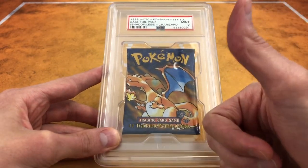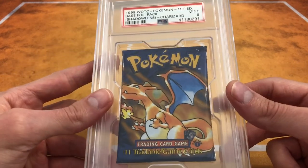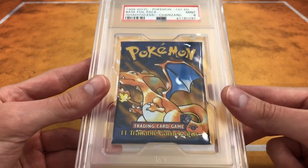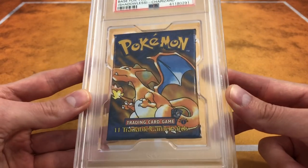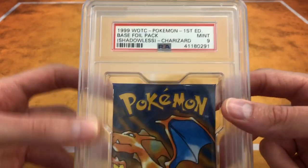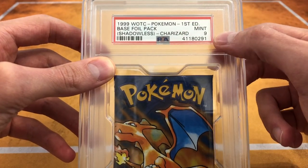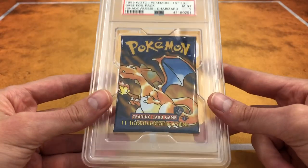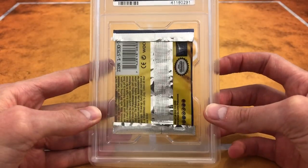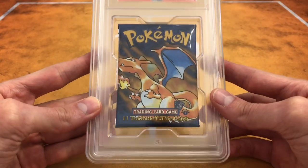Definitely leave a like if you guys enjoy first edition Base Set. This is part of my collection — it's actually technically up for sale. I'm not sure if I actually will let it go or not. But this is a first edition Base Set Booster Pack right here. It's a Mint 9. I got it for a pretty good price a while back. I thought it was pretty cool to have for the collection.